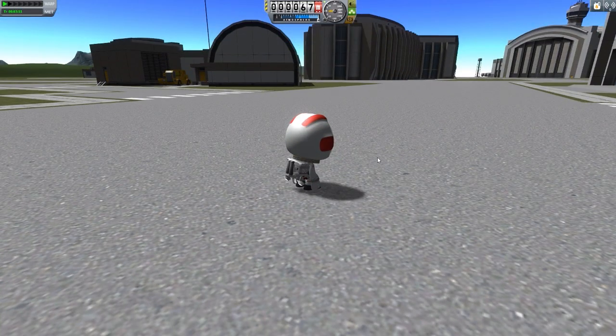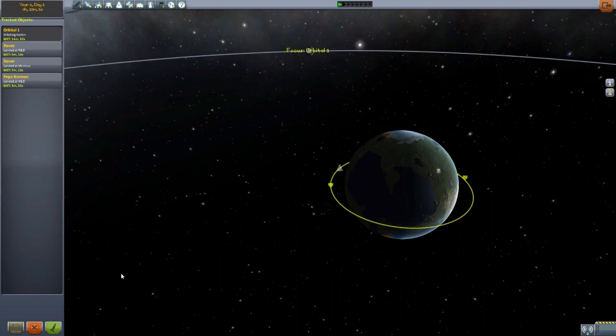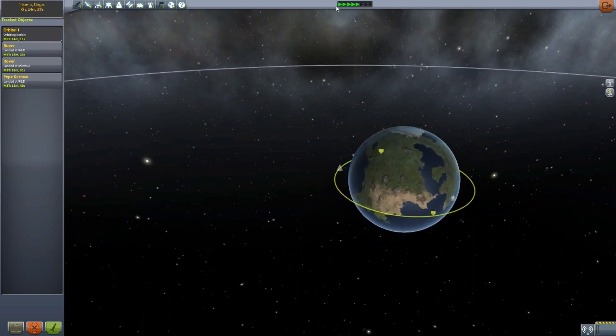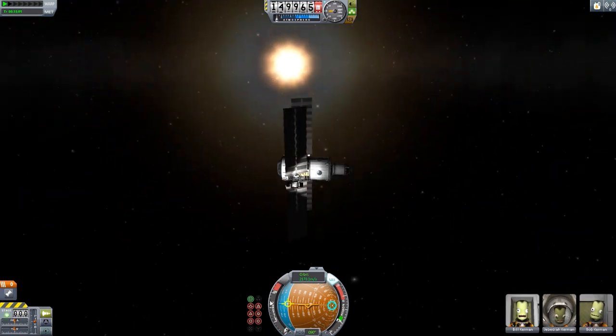On bodies with gravity, movement is somewhat juddery. Let's head back to the Space Center and over to the tracking station. We're actually going to head into space — over to Orbital 1 that I put up here. Let's accelerate time so we are back in daylight so you can see things more easily. Even though I've put a lot of lights on this thing, it'd be nice to properly see stuff. Let's fly and show you where the EVA first-person view really comes to shine.